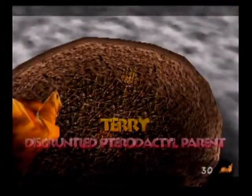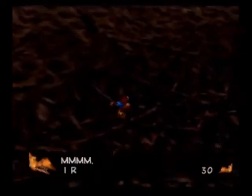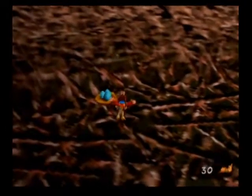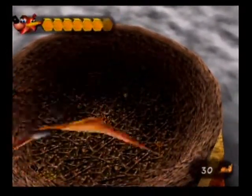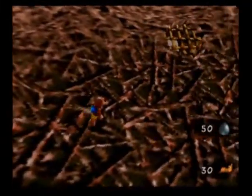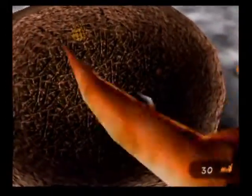Terry! Disgruntled pterodactyl parent! Oh, we're in control. Oh my, we have to do this from her perspective? I reckon I can get a better vantage point around the other side. Yeah, we still can't get over there. Okay, how's this supposed to work? Eventually, I must get a chance to shoot at it. I guess I just gotta dodge shots during this phase and then shoot at it while it's flying.